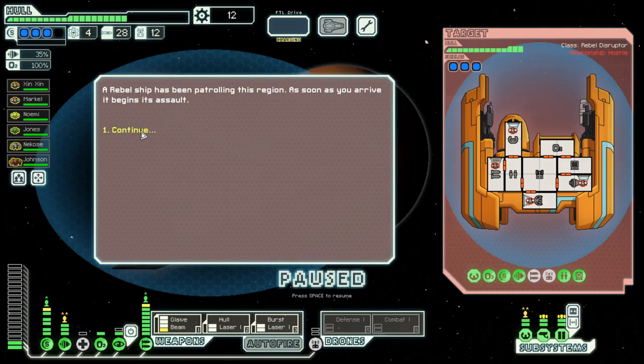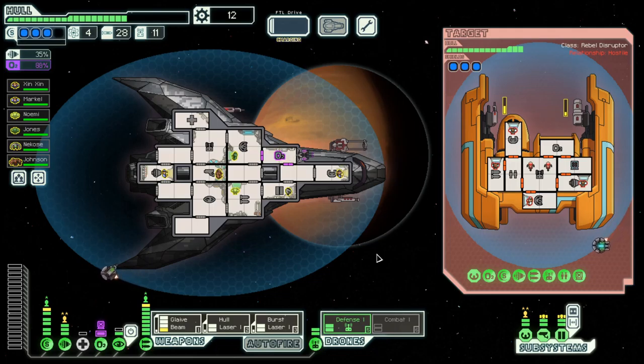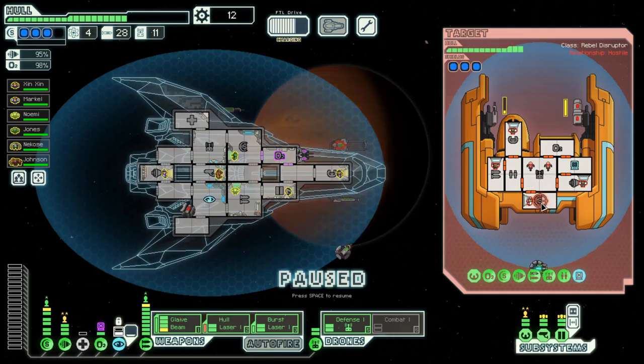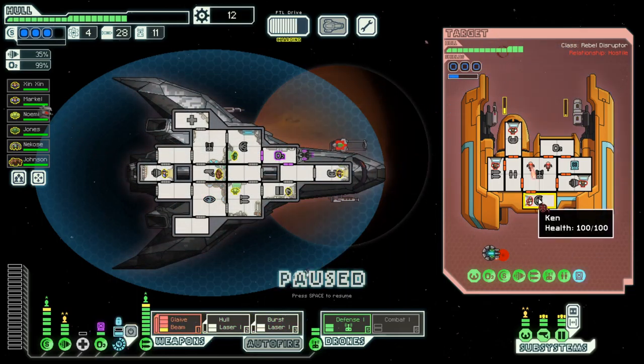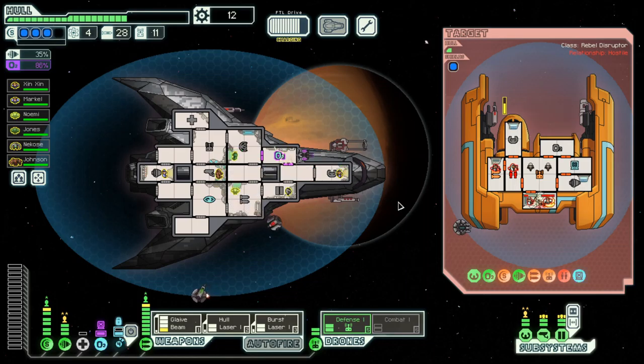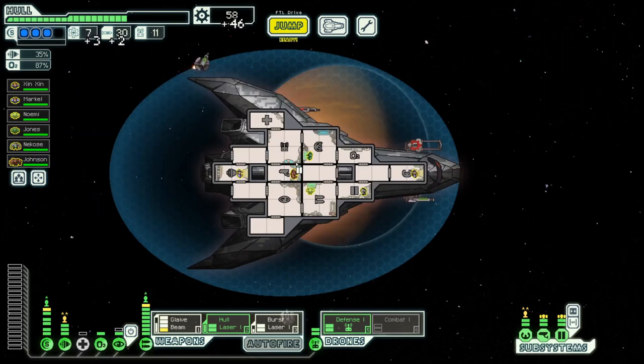We can have all our weapons up at the cost of reduced cloak. He wasn't a bit early, but that does not matter — they're gone anyway.